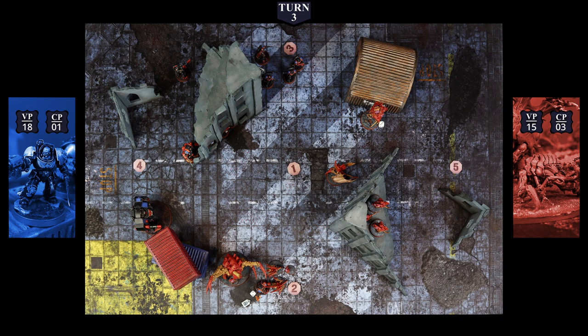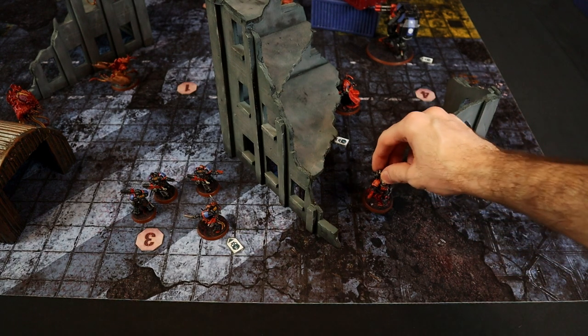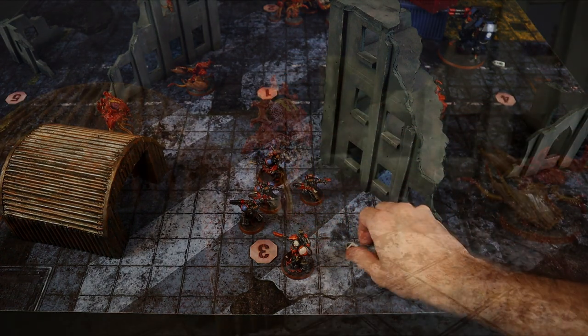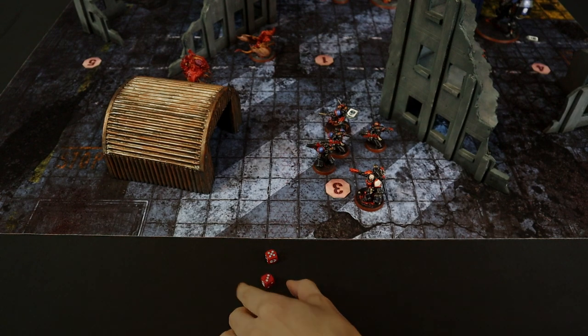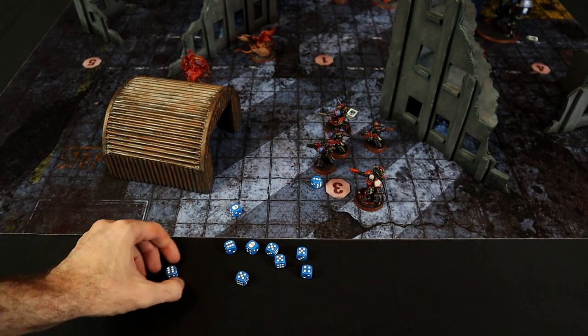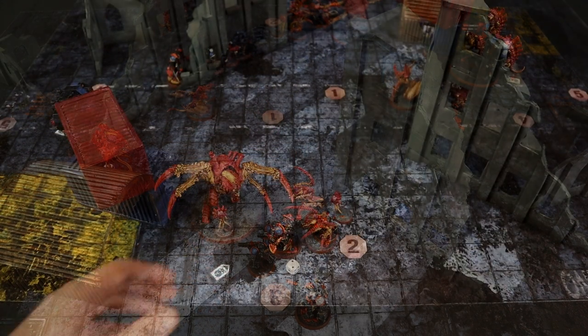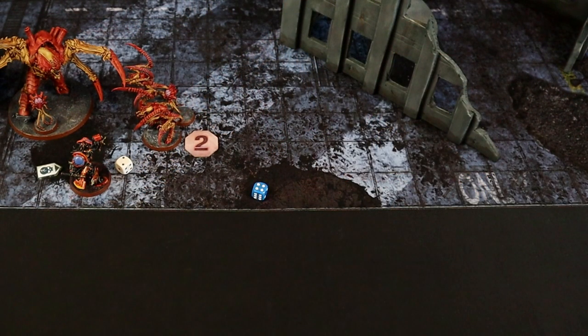The Space Marines choose the Tyranid Prime for Out of Moment and activate Tactical Doctrine, allowing units to fire and declare charges in the same turn they fall back. Since the Lieutenant is Battleshocked and doesn't control the objective, the Apothecary advances on a 5 to easily reach the objective. The Lieutenant moves forward but triggers Overwatch — a command point is spent for the Neurotyrant to fire 2D6 shots: 8 automatic hits, 7 wound at 3+. Only 2 saves at 4+. The Lieutenant can ignore wounds at 5+ but with 2 wounds per attack across 5 unsaved, 10 wounds to ignore — he is eliminated. The Librarian falls back from combat but must take a desperate escape test being Battleshocked — rolls safely and survives.